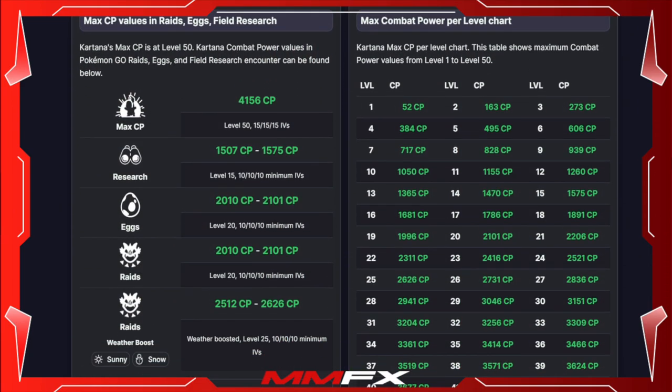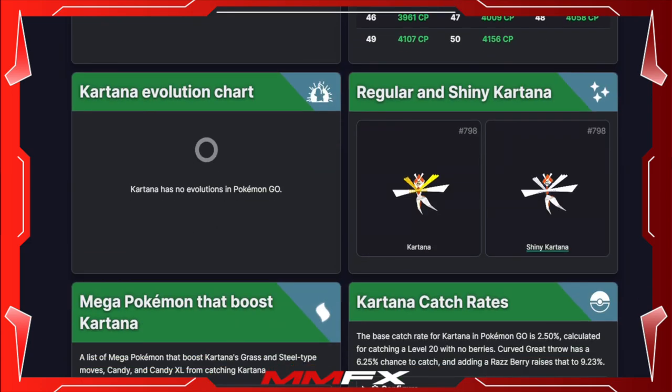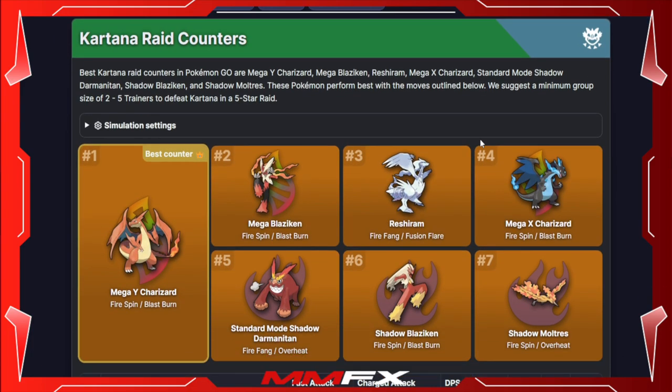Moving on — in raids you are looking at a CP of 2101 for a 100% IV, or if it's weather boosted you are looking at 2626. Kartana can be shiny, and the shiny changes its color from yellow to white, which is a bit more prominent in its head coloring.